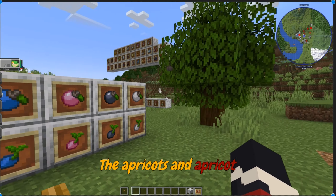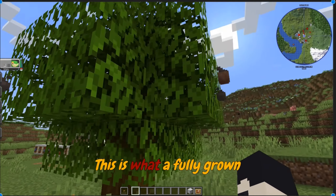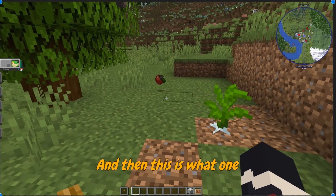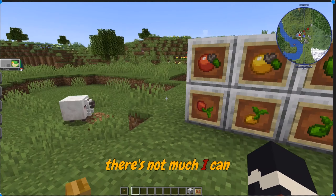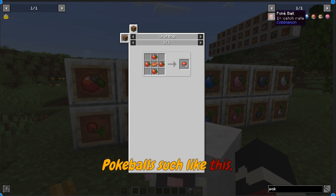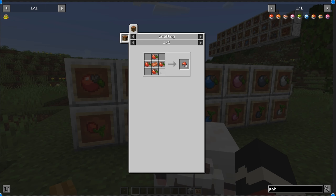The apricorns and apricorn seeds will spawn like this. This is what a fully grown tree looks like — red apricorn. And then this is what one of the seeds looks like. That's how you craft Pokeballs and all of the sorts of Pokeballs. Crafting recipes are all different, but there's a lot.